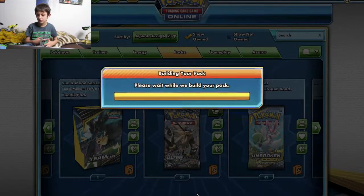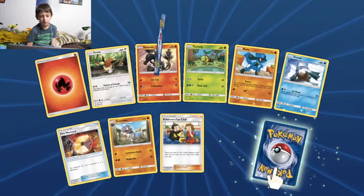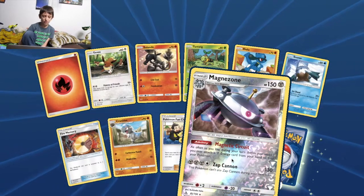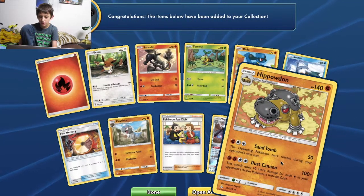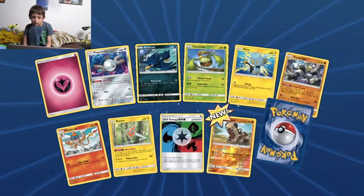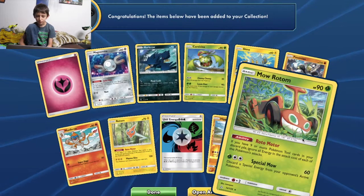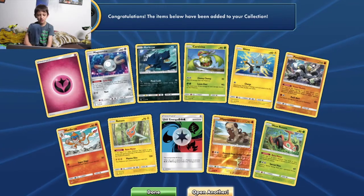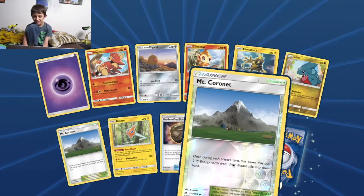The Grotle, the Skateboard, and Purugly reverse, Purugly, and Roserade. Nothing special — there was a Skateboard but that's it. Fire Memory, Pokemon Fan Club, reverse Magnezone, with Magnetic Circuit: as often as you like during your turn before attacking, you may attach a Lightning energy from your hand to one of your Pokemon. Mount Coronet, Unidentified Fossil, and reverse Mount Coronet — that's nice.